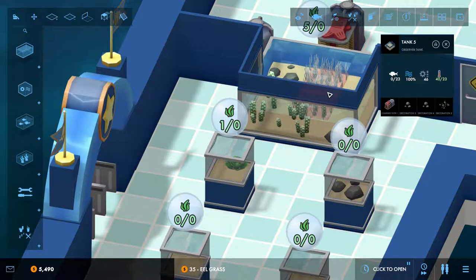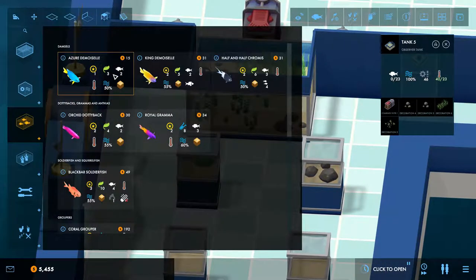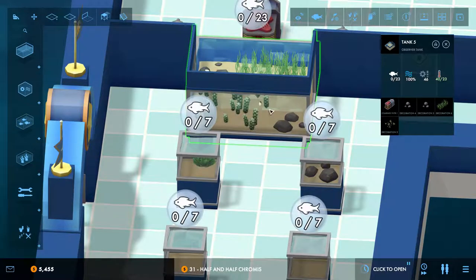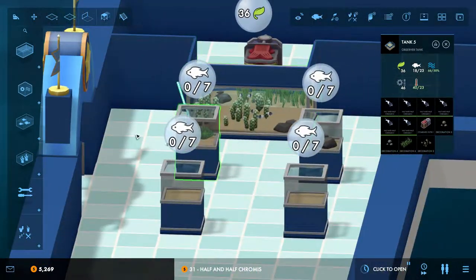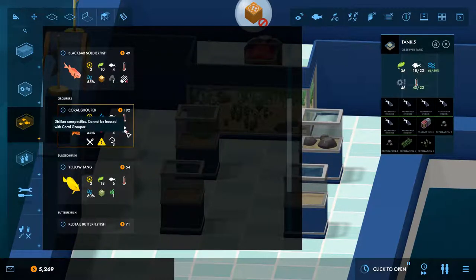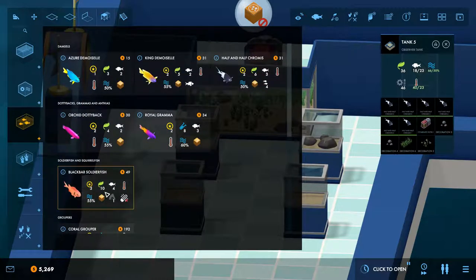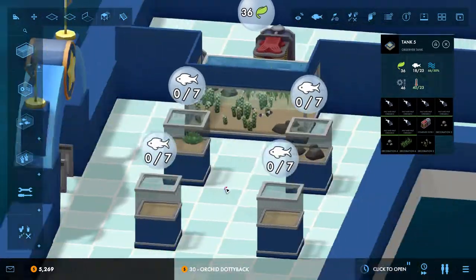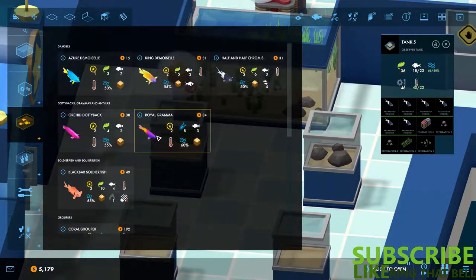So let's choose some fish for those tanks, then we can get the place open. These go up to size two. We've got shoaling fish - let's go with six of those. For the other tanks, this one dislikes being housed with groupers - it's the only thing that likes to be alone. Or we could put some of these little fish in. We can get three in there - we're going to have three of those, and two in there. Perfect.